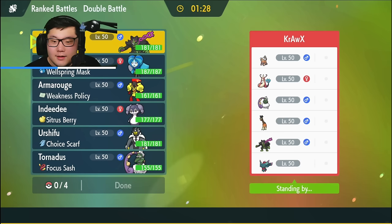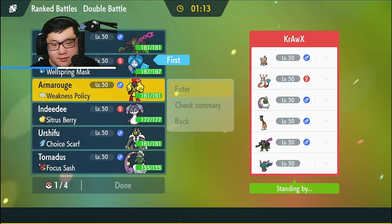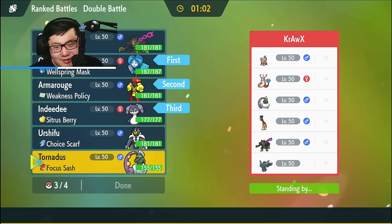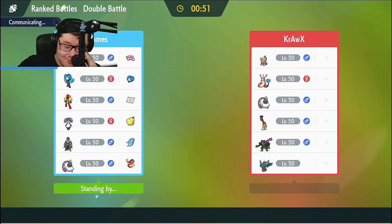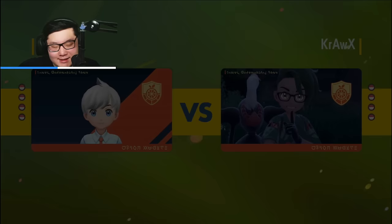Alright, we have Okidogi plus Fluttermane, Ferrothorn, Tornadus, Milotic, and Landorus. Definitely some unique mons right here. I'm trying to figure out how I'm beating this exactly. I do kind of like the Wellspring Ogre Pond plus the Armarouge. In the back I like the Indeedee plus — do I like Okidogi? Probably. Tornadus is potentially better. I don't know if they're going to go Tailwind mode here. I think I'm just going to go with Okidogi and see how it performs. They are probably not bringing Okidogi in this matchup — I have so many things that kind of just beat Okidogi, and it doesn't really beat anything on my team. I'd eliminate Okidogi as the bring. I could see Tornadus mode. I think Fluttermane makes sense. Landorus is okay here, especially if it has Earthquake — it's probably pretty good.